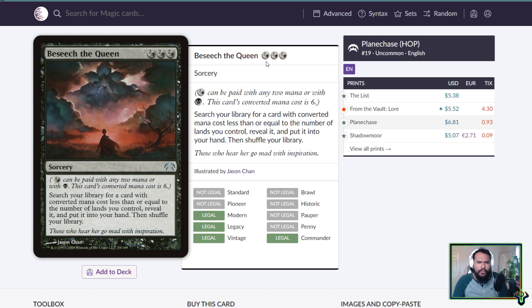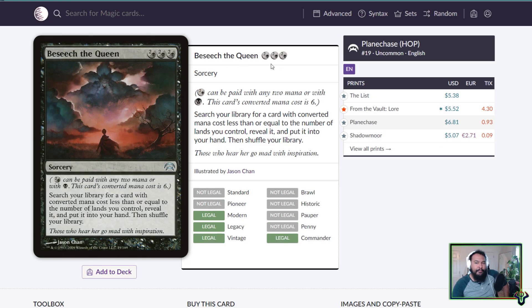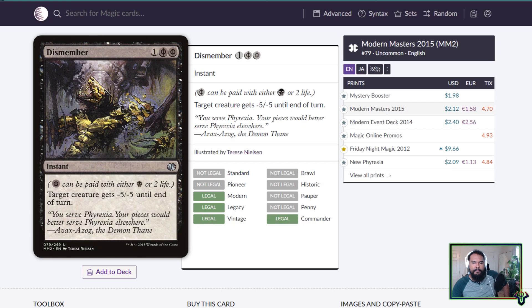You might ask where Phyrexian mana comes into play — it doesn't. The card I'm thinking of is Dismember. You can pay two life for it, but Dismember is still just black. It's not Phyrexian hybrid mana — it's two generic or a black, and the card's converted mana cost is six, which is notable. Just because you can pay two life instead of black doesn't mean it makes sense to include it in a mono-blue deck.